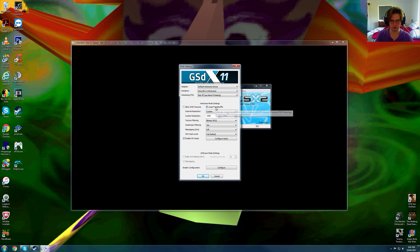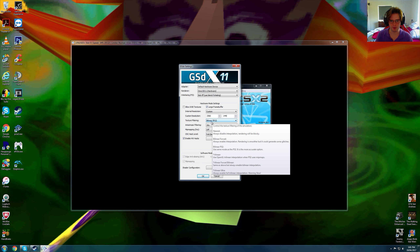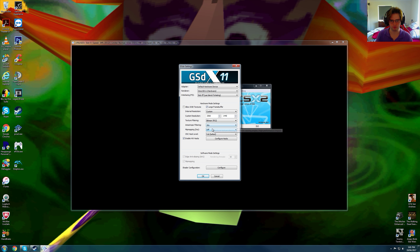Let's show you the settings real quick. We're using large frame buffer; here's the resolution — the native resolution I'm using — bilinear PS2, 16x anisotropic filtering, mip-mapping is off, full safest, configure hacks.